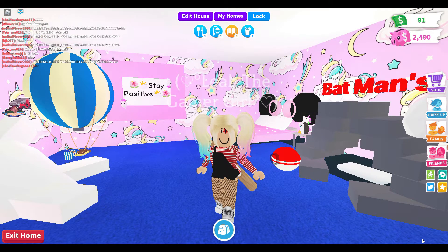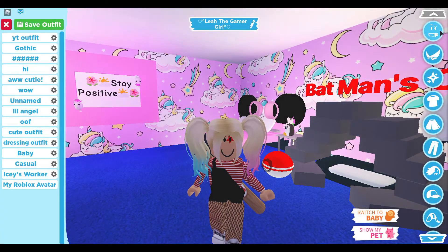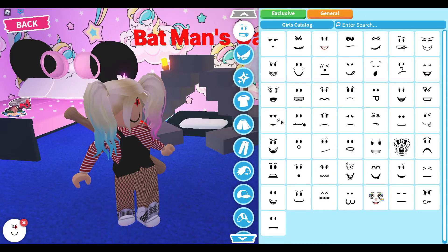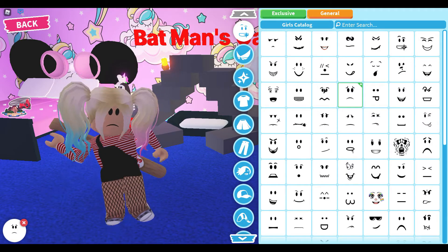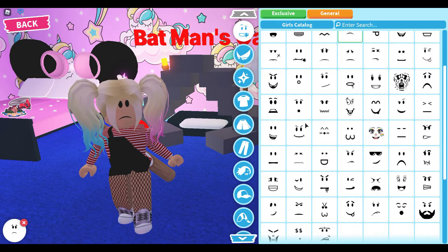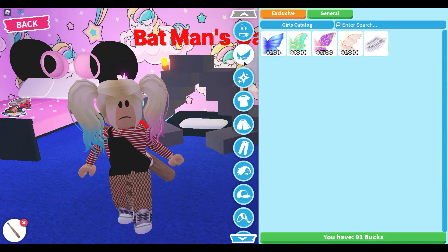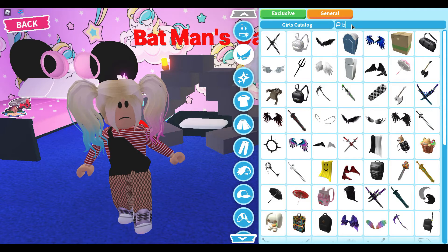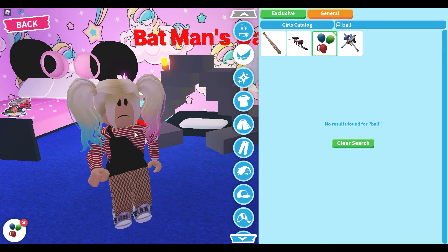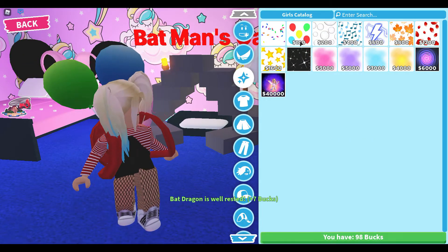The next outfit is the Clown costume — I love this one so much. Go to Face, then General, and choose a really sad face or a sinister, creepy, or evil face. Then go to the Wing section and search up 'balloon' — you should find this balloon backpack, since clowns love balloons.